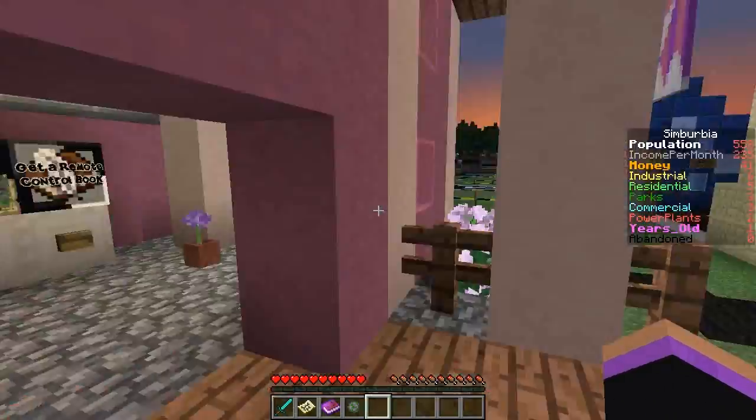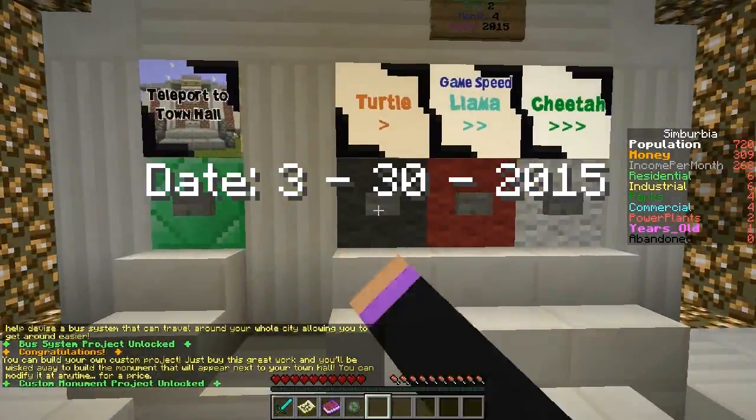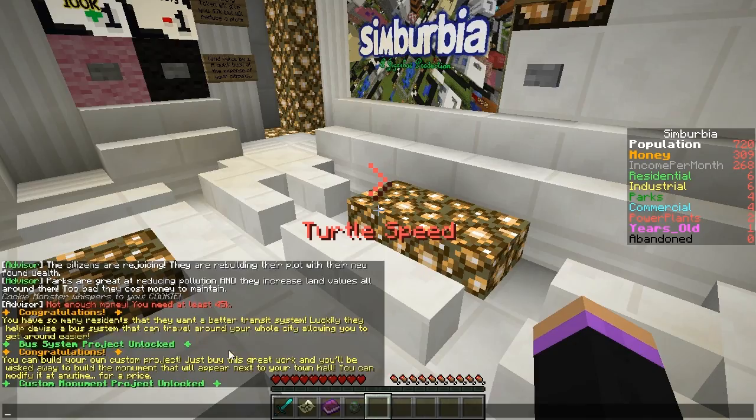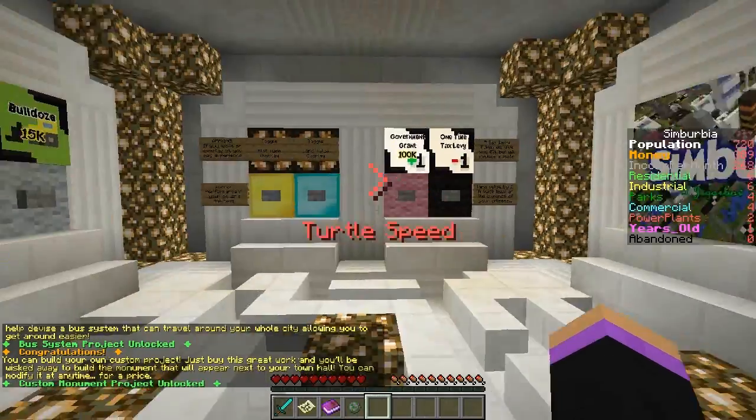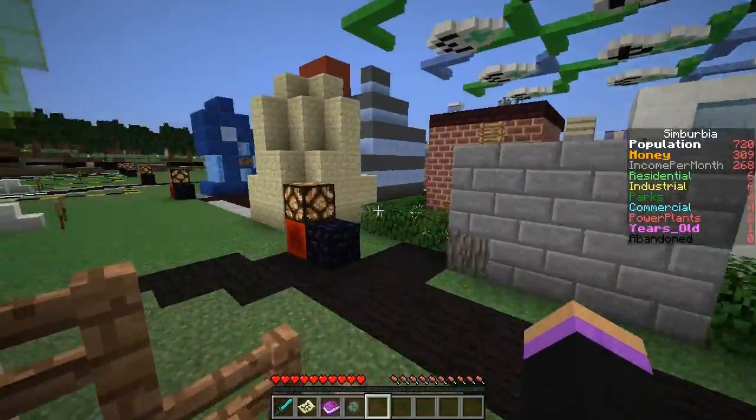I want to place this before it does become the new day. Bus project unlocked, custom monument project unlocked! How do I teleport back? I don't know why I'm teleporting there. This one's where you build the custom monument, which I really want to put a lot of effort into. You can modify it and it costs 100k.